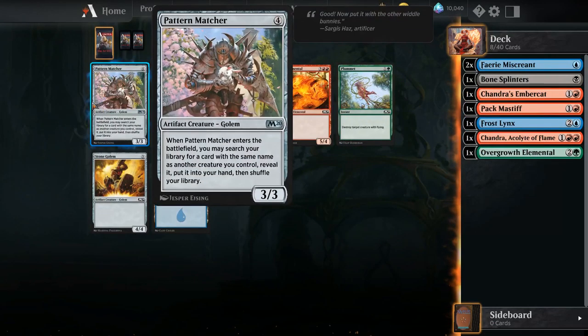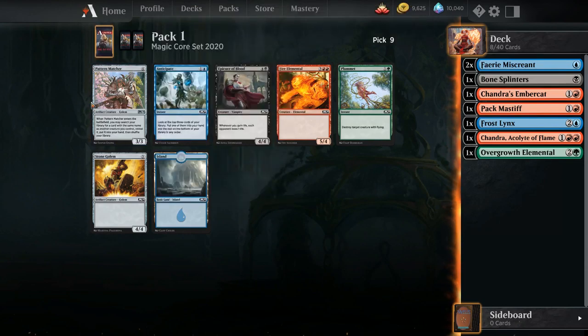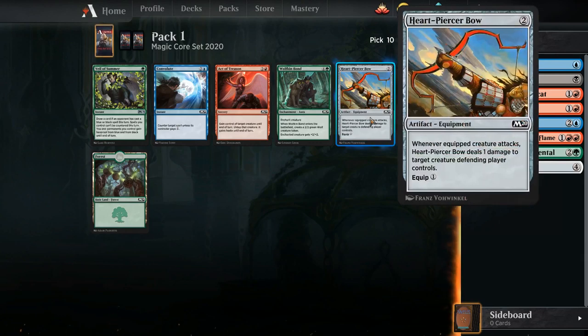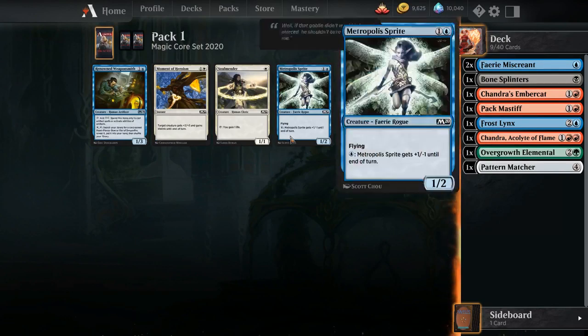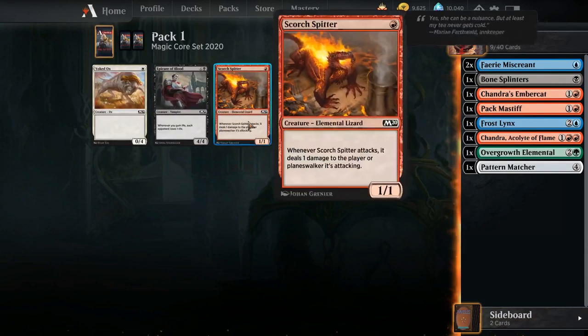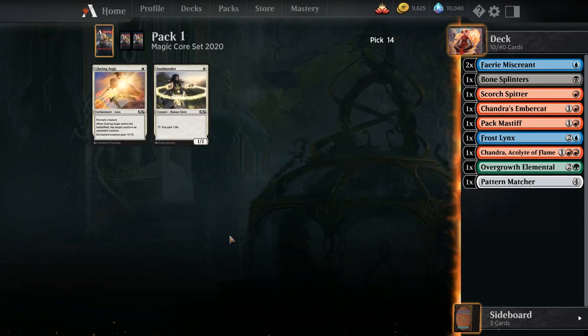Patternmatcher works well with the Fairy Miscreants, so we'll just take one of those over a Fire Elemental. And now Heartpiercer Bow — if we can get back that Renowned Weaponsmith, maybe we'll play it. And we did! Though Metropolis Sprite is also tempting, we're just going to take the Weaponsmith because it's harder to get copies later. Scorch Spitter came back — we could potentially just end up with a lot of one-drops and be an all-in aggressive deck.